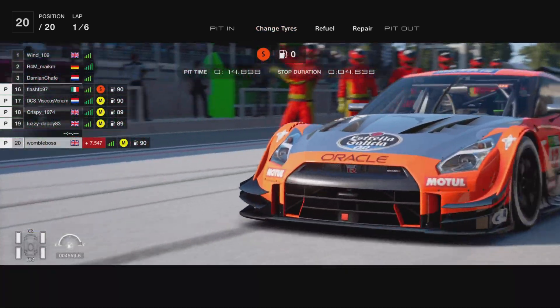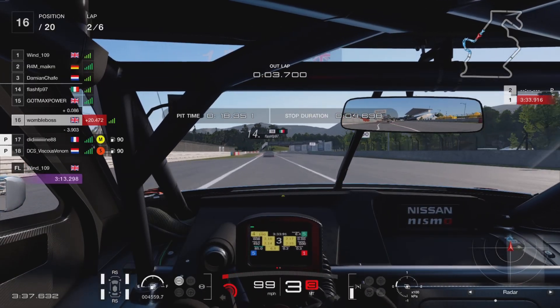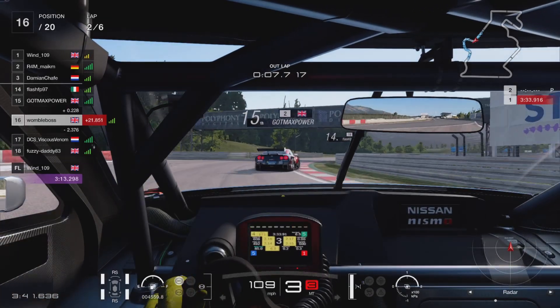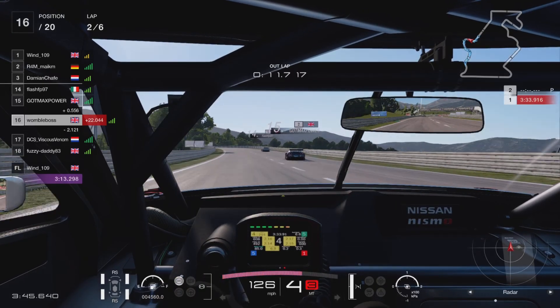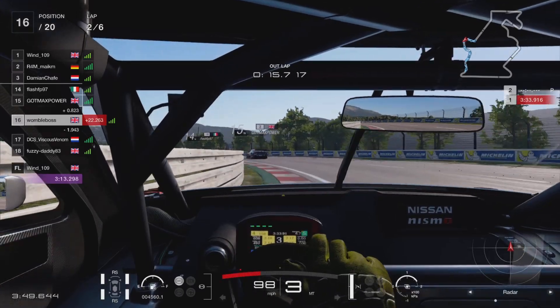So we're in for the soft tyres — going to do five laps on them. As we've seen in the strategy guide, I think this is entirely possible. I've seen a lot of drivers more often than not going for a 2-4 split, which is fair enough as well, but we are pretty good on tyres so I was quite happy to do the five laps on the softs.